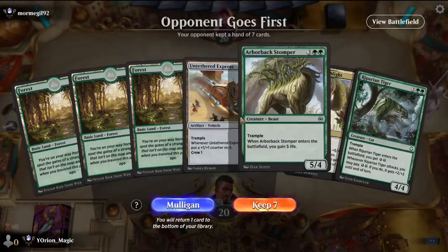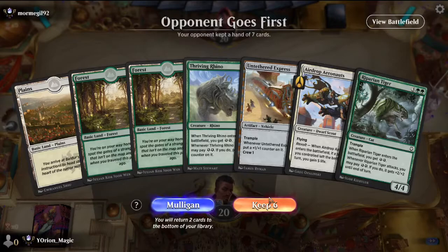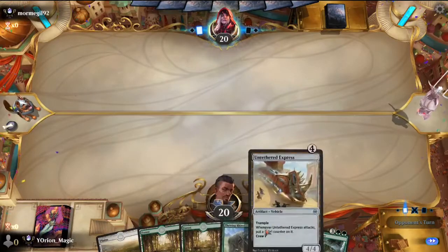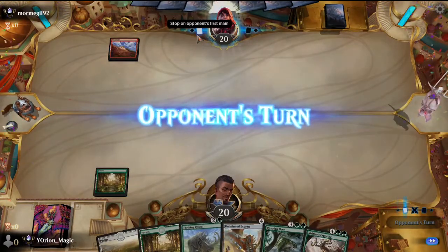On the draw — this hand is really slow. Where are all of our two-drops? We only see our fours and fives. I'm going to have to check the deck after this and see if we're actually running any, because we have not seen any at all. Rishkar's Expertise again.